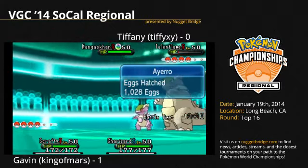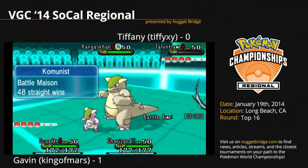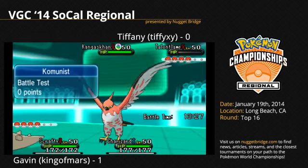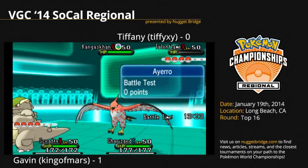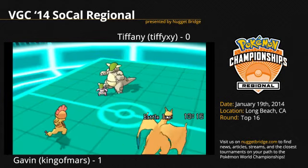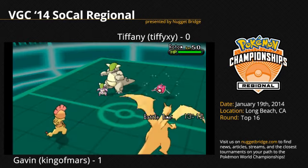1,028 eggs hatched by Tiffy — that's a lot of eggs. Tiffy's showing her 23 straight Mason wins. But Talonflame definitely taking that hit was just such a momentum drag on her side. Tiffy withdraws Talonflame and sends out Rotom Wash.